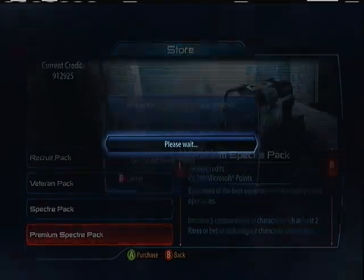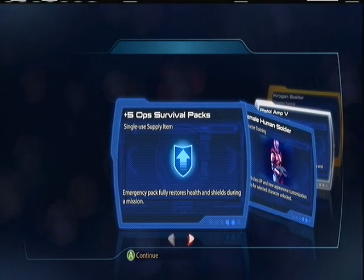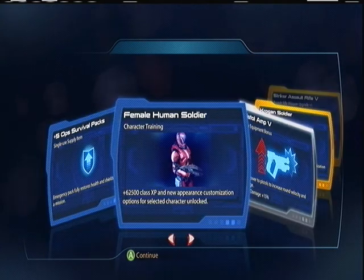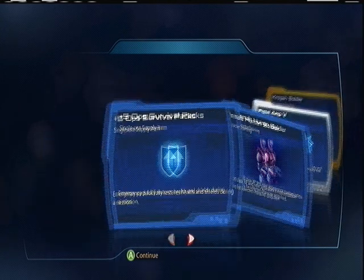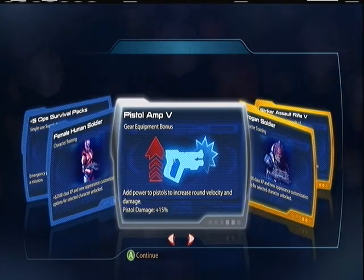About the Acolyte — I used that yesterday too. I think I had like level two or three on PS3, but the only drawback is the ammo capacity; you don't get very many rounds, but it is pretty decent for what it does. Ops Survival Package, Female Human Soldier, Pistol Amp five.